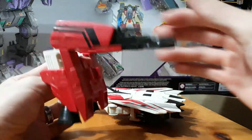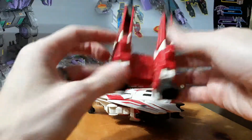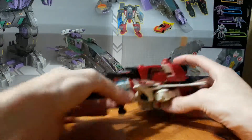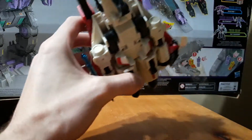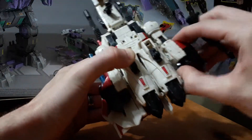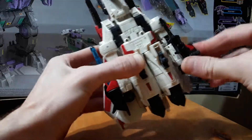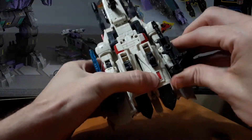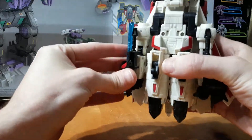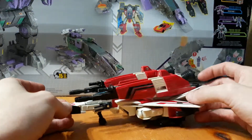You can fold these down and fold out a little gun piece for an armed-up mode. You can also have this fold over when it's on his back for a real armored-up mode in jet mode. For the guns, you can put them in his hands when he's in jet mode, if you really wanted weapon storage. That gives him a ton of weapons in jet mode.